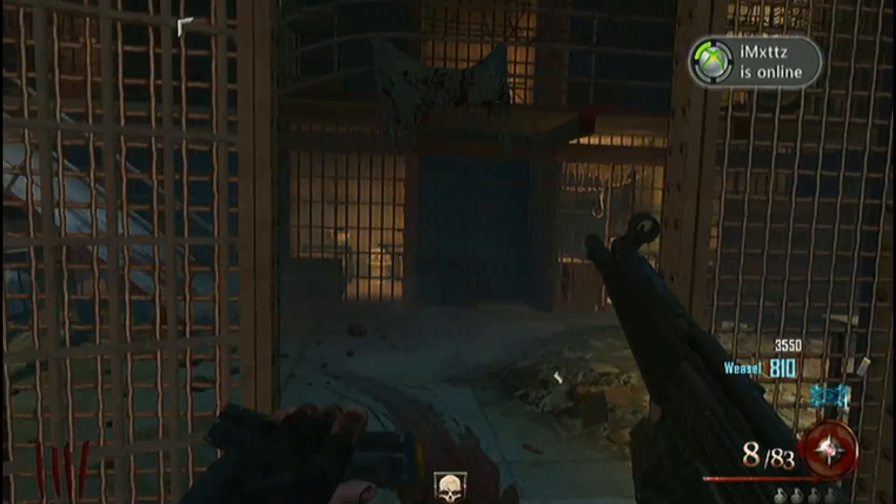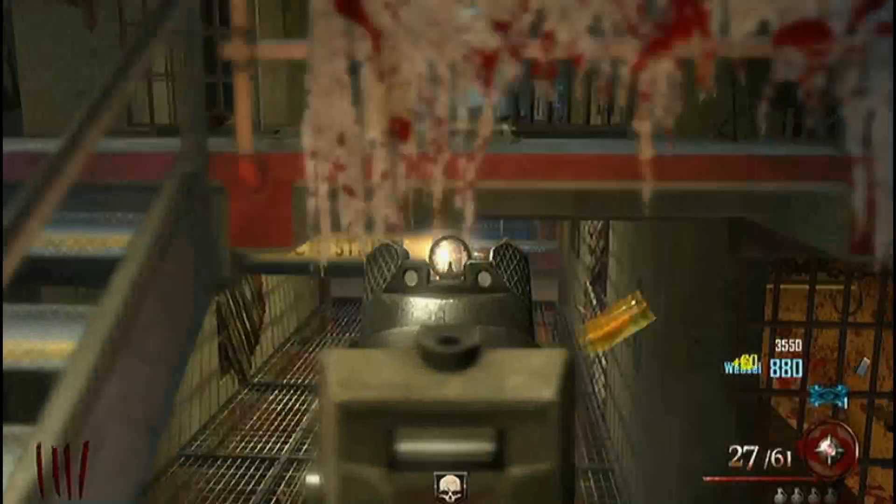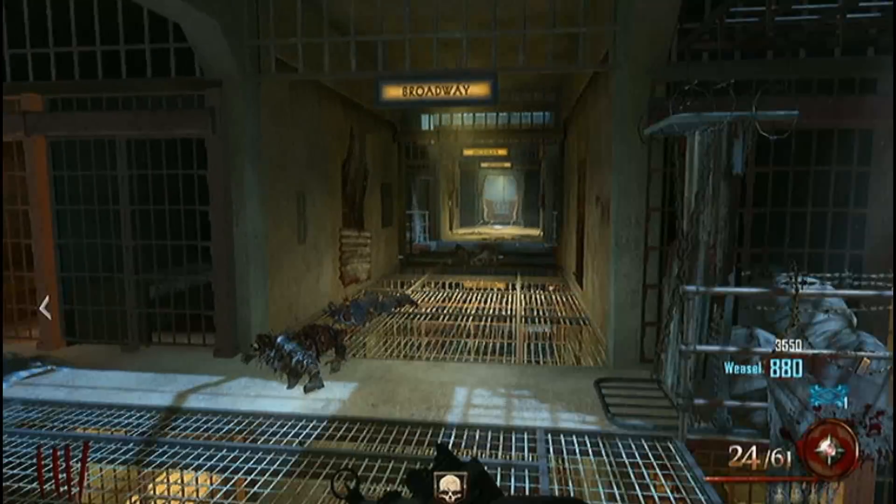First of all you want to open this door here, which is 1000 points. It's one of the two doors you can buy from the starting area. You want to run up both flights of stairs and buy this door here, which will be about 2000 points.